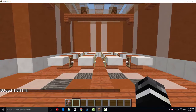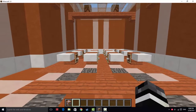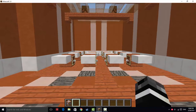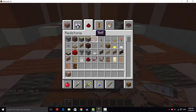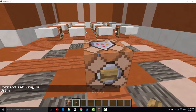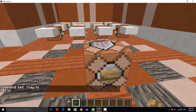As you can see, in the chat bar, hi appears. The /say command lets you say something in the chat bar without typing it manually. If you put /say hi in a command block and then power it with a button or a switch, the chat will display the message — but this time it will have an @ symbol, because the command block executed it, not you.